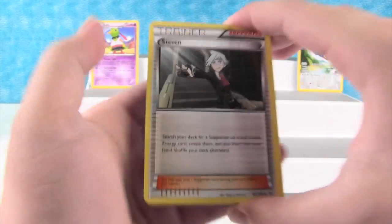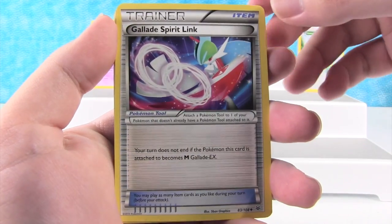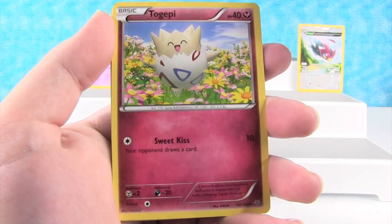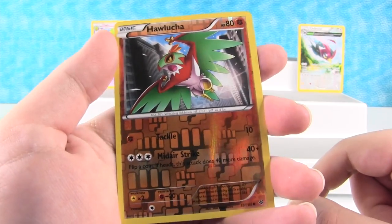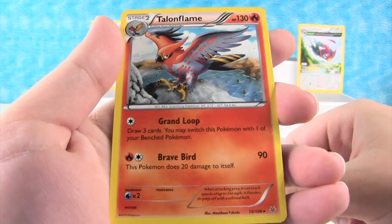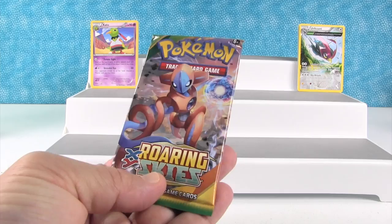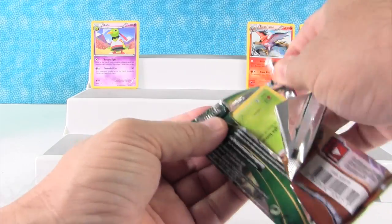Here we go. Steven, Silcoon, Glade Spirit Link, Natu, Natu with Ancient Trait, Togepi, Fletchling, Execute, Halucha — Halucha is common in this set, he's a rare in a different set I think. And ooh, Talonflame! That's really cool. I can never remember who this is — Deoxys. Looks like a villain from Spider-Man.